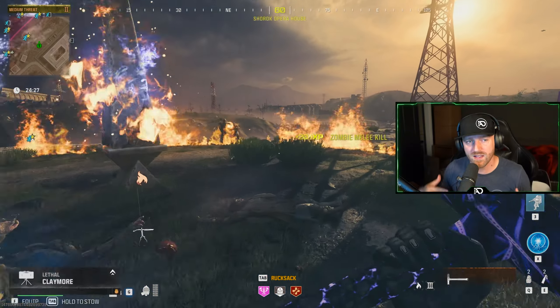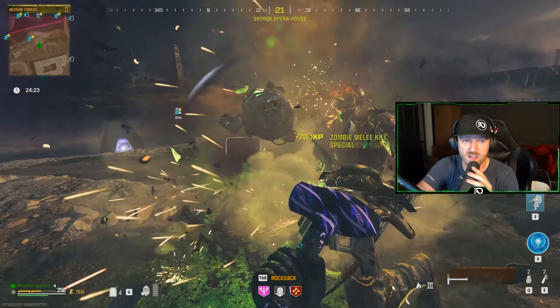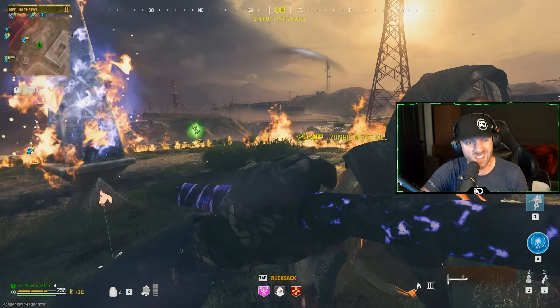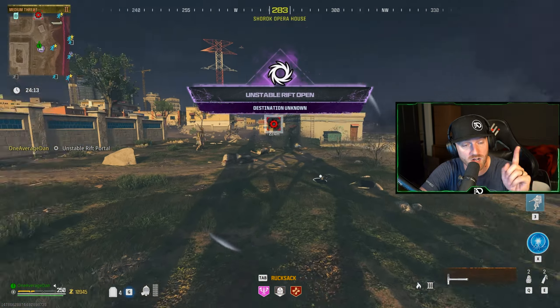I'm going to show you two different methods on how to do the Tombstone Glitch solo for the Unstable Rift. It's important that you know both of these because the location of the Unstable Rift is relatively random, meaning there are many spawn points all around the map, and it changes how you do it and when you do it.